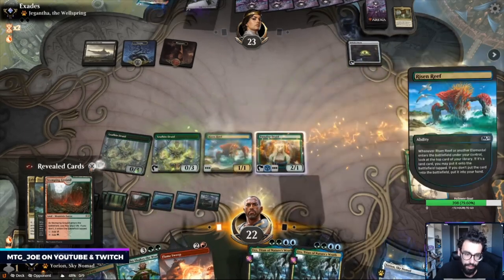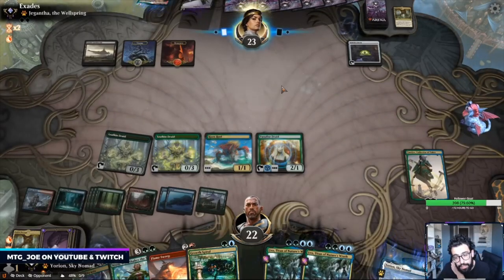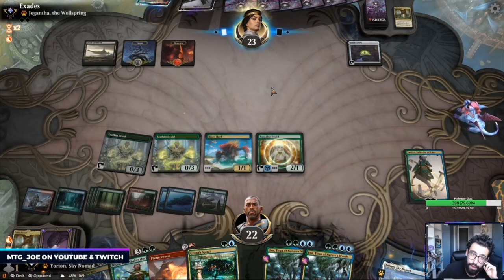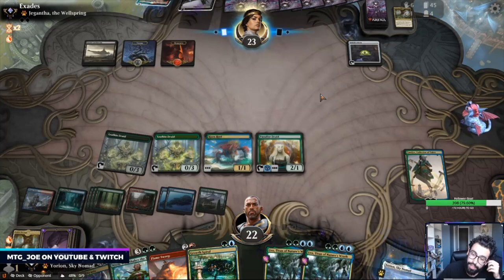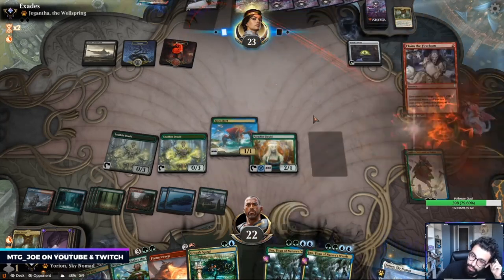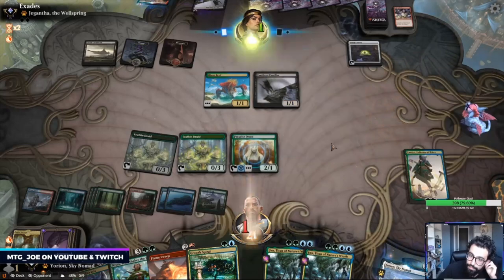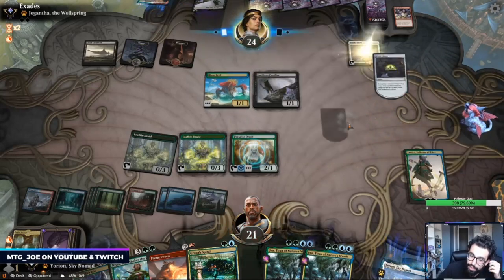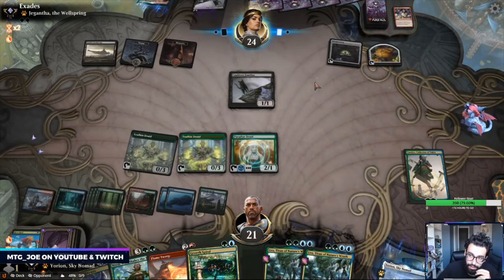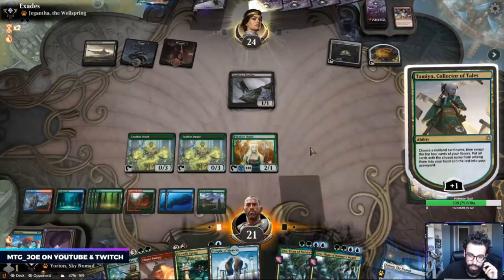This is a free play as well. The nice thing is Flame Sweep — our Leafkins still survive, so I can tap this for mana and then do that. They can start getting Cat back, and Cat can block Uro. So this is just likely a sack here. I can time it probably. Let's start off naming Genesis Ultimatum.